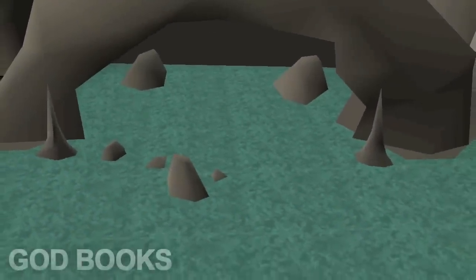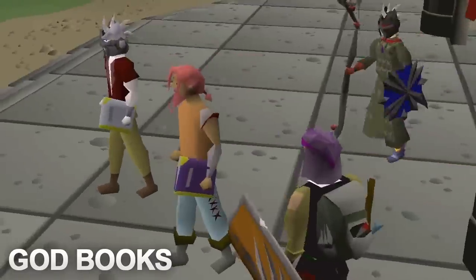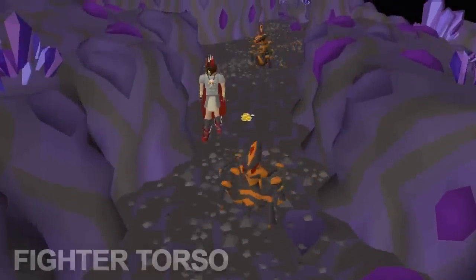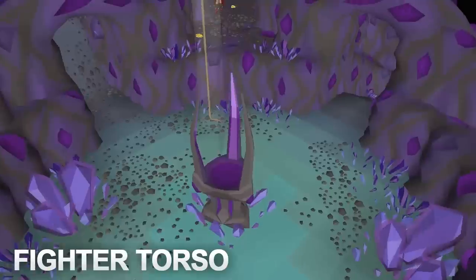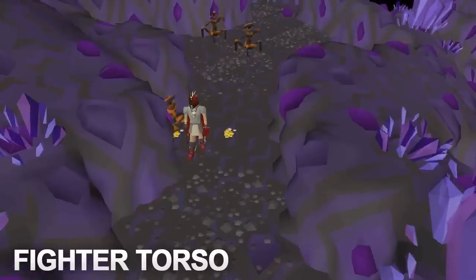The next handy combat item is the Horror from the Deep books. The most useful two are the Book of Balance for ranged boost and the Book of Darkness for a magic boost. An important point about these books is they can be taken deep into the wilderness since they're a pretty much free offhand item. Next is the Fighter Torso, which gives the same strength bonus as the Bandos Chestplate — the best in slot strength bonus in the game. The only difference is the Fighter Torso gives a lot lower defense bonuses, but it does have a lower defense requirement.